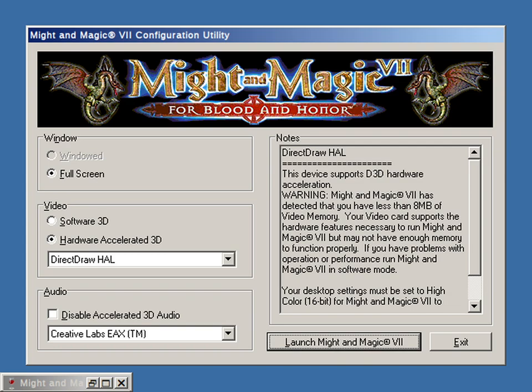I got almost everything working as I like, but there's one snag that I would like to fix, and this is shown here. To give a bit of context: Might and Magic 7 for Blood and Honor is much better than Might and Magic 6: The Night of Heaven, also in terms of technical things.